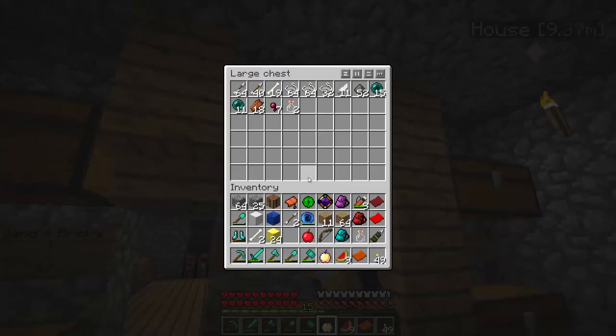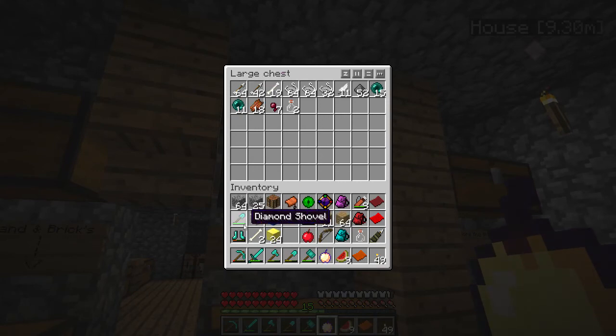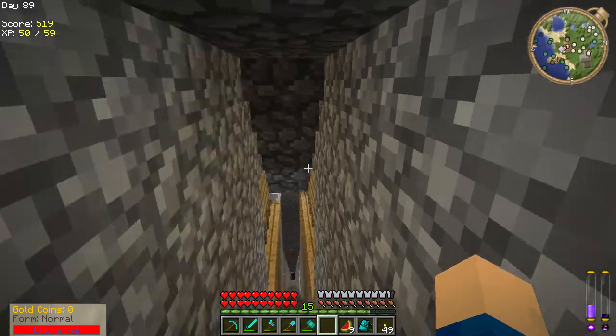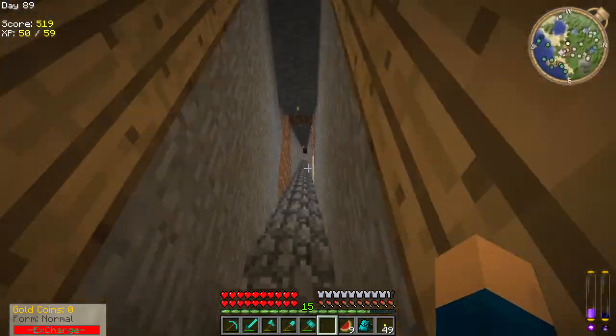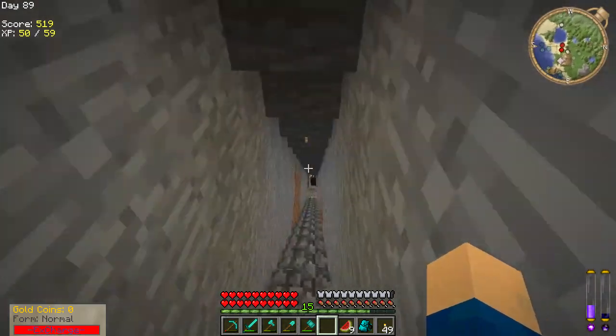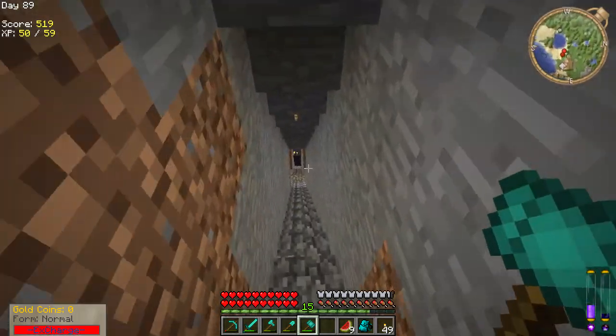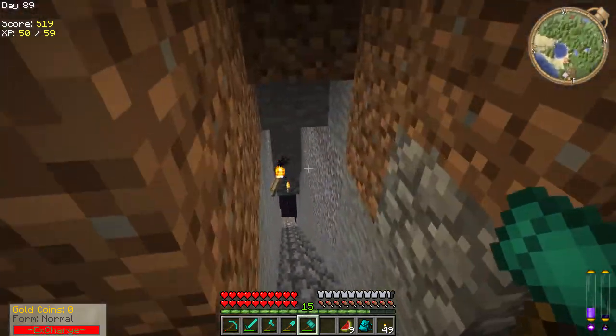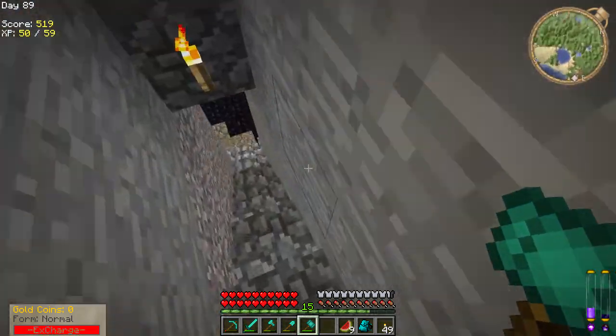I'll see you when I've sorted my inventory out — it's going to take me a very very long time. Okay, so I've gone and cleared out my inventory a little bit and picked up some of the supplies I need to go and make this sugarcane farm. I've gone outside and harvested the sugarcane because I know that takes quite a while, and I've also picked up some glowstone to light it up a bit better because it isn't very lit up down here.